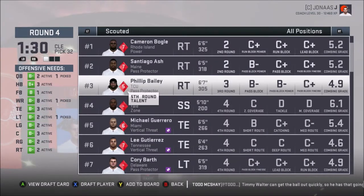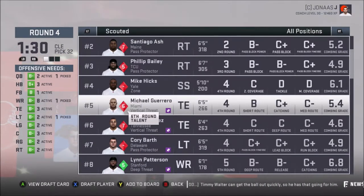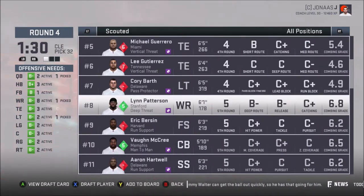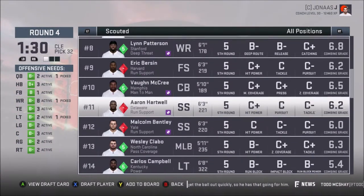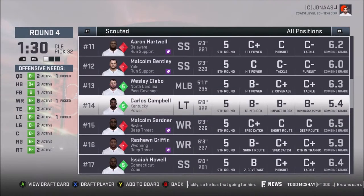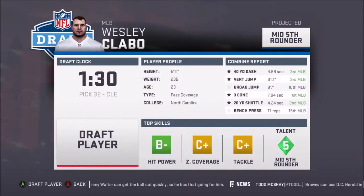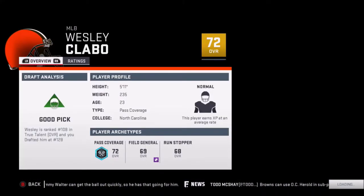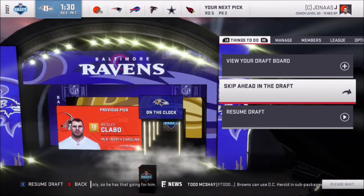So this dude is not very good. Short route, catching — not very good, he's definitely not very good. Middle linebacker — what do we got? Hit power, zone coverage, tackle. Left tackle — where are you at friend? He's pretty fast. Mid fifth. I can take him a little early. I need linebackers. He's a little better. Skip on the draft — next user pick.